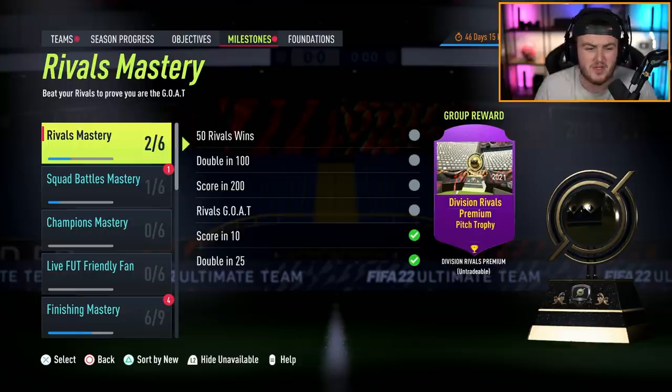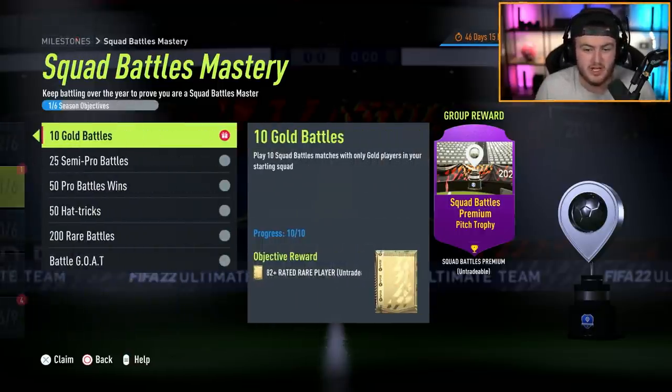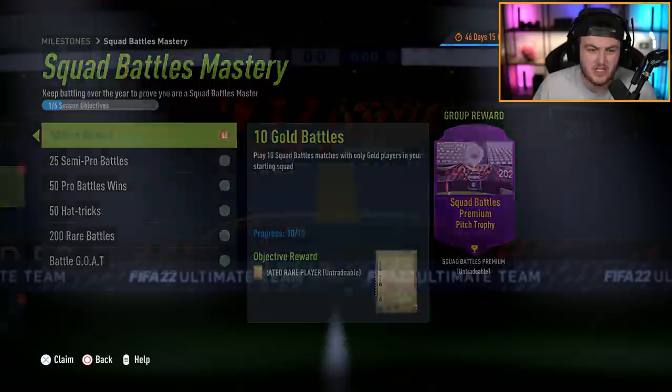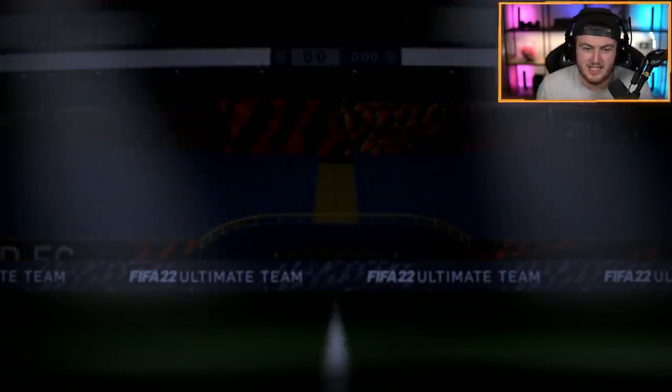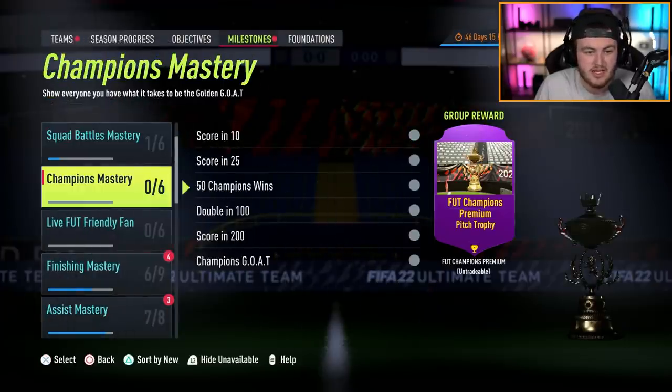And honestly, not that much of your time. I think I wouldn't waste my 10 hours early access on it, but if you have the full game come the 27th or the 1st, this is definitely something I would go with. So the first one is pretty easy - it's 10 squad battles games for an 82 plus pack. That's pretty decent and pretty easy. You can also do 10 rivals games for an 82 plus pack as well, that's also pretty easy.